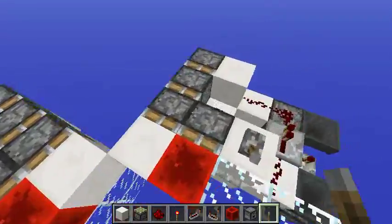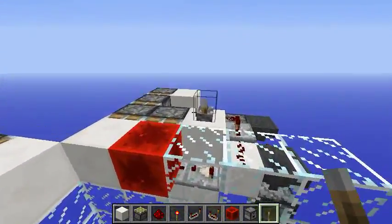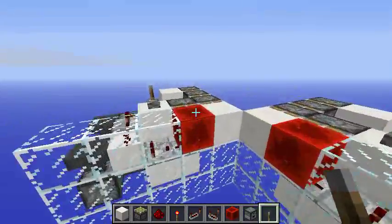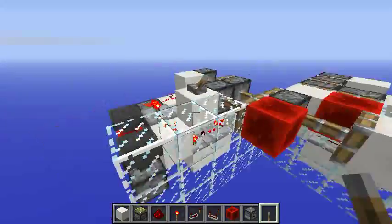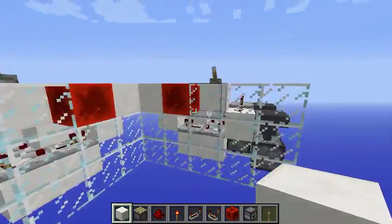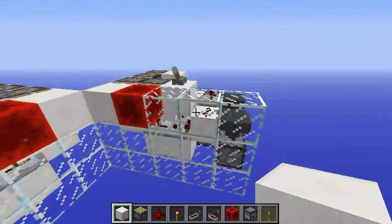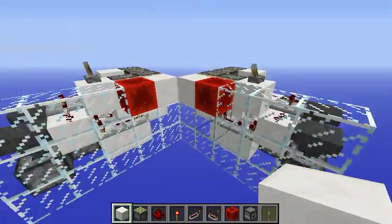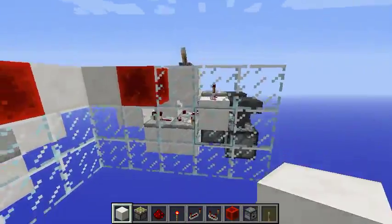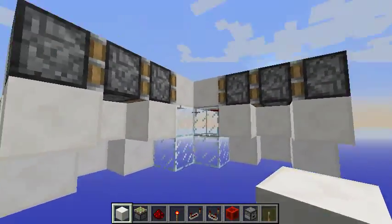What I have for you today is a triple piston extender which is flush with the wall. It works on both directions. I saw this piston layout made by Deco the red stoner and then decided to make one as well, but with a difference — this version is a little bit bigger and bulkier than his.